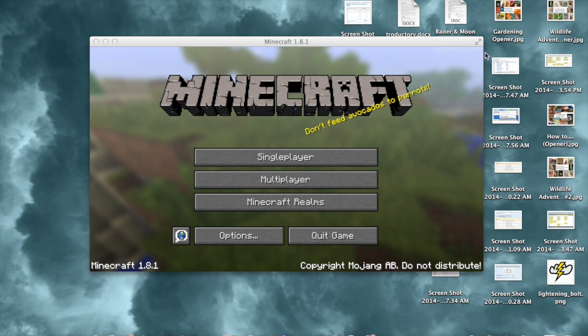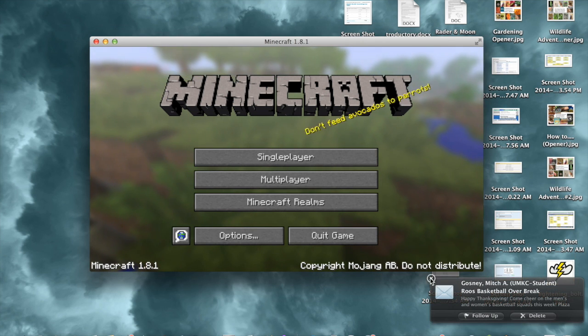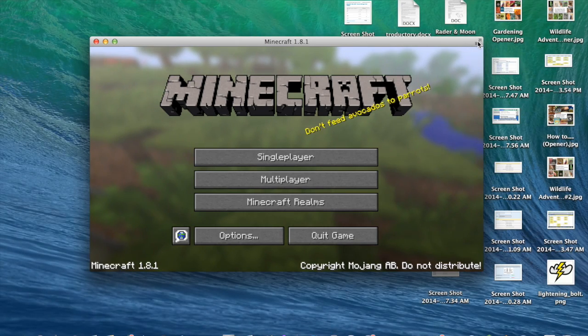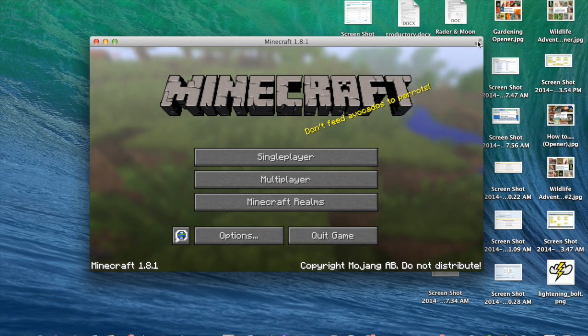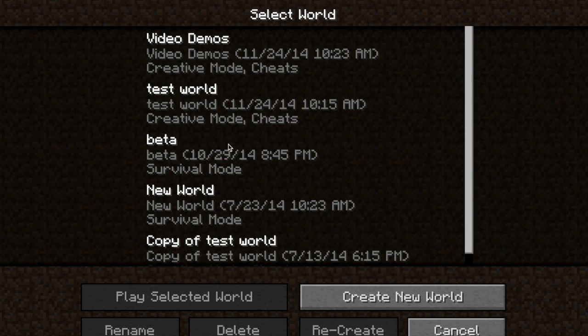Hello guys and welcome to the variety channel with Shane Storm. Today I'm going to show you how to get a saddle in Minecraft really quick — 30 seconds or less.